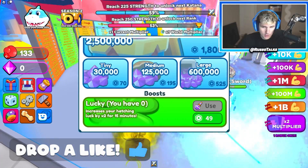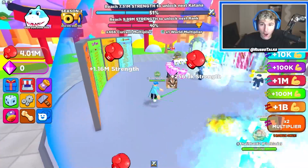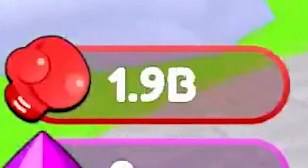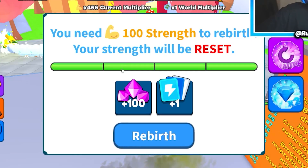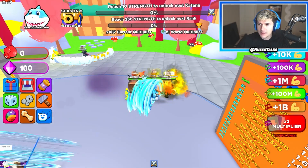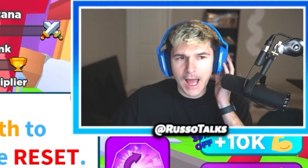Like the video if you want us to do that. There's also a lucky boost — not much else in the shop. Let's equip our pet; look at my multiplier: 466! I'm getting new swords almost every other click. My strength is at 1 billion, 2 billion. I hope you can do rebirths based on the amount you have, but you need 100 strength to rebirth. That gave me one rebirth. So I literally just rebirth like that.